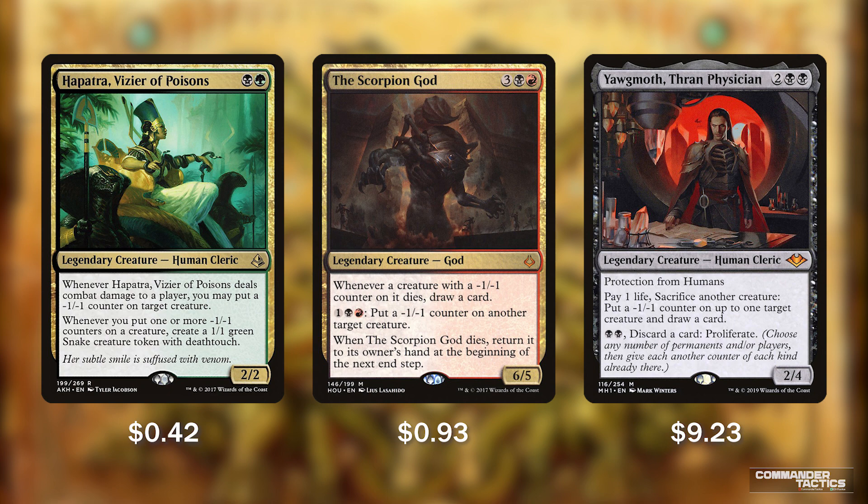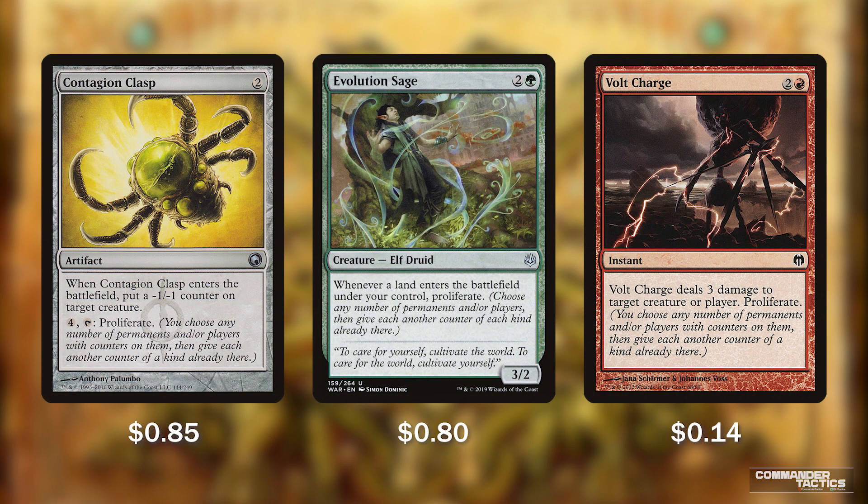All of these cards synergize so well together, putting tons of minus 1/minus 1 counters on opponents' creatures, proliferating, and drawing cards while removing threats. Next we have 3 spells to help us proliferate, adding more counters to our permanents and hopefully more minus 1/minus 1 counters to our opponents' permanents: Contagion Clasp, Evolution Sage, and Volt Charge.